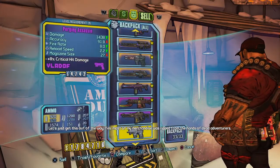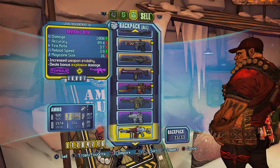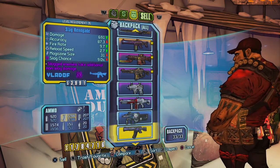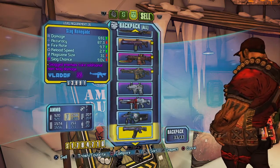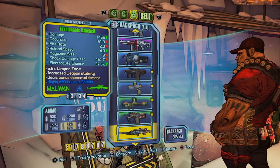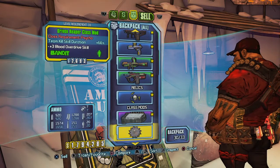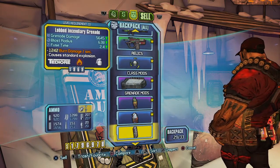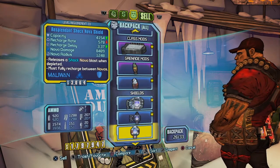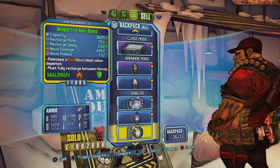Let me sell all the stuff I picked up that I don't think we really need anymore. Let's sell that — that's the fiber. We don't need that. Resplendent shock. Amplify.